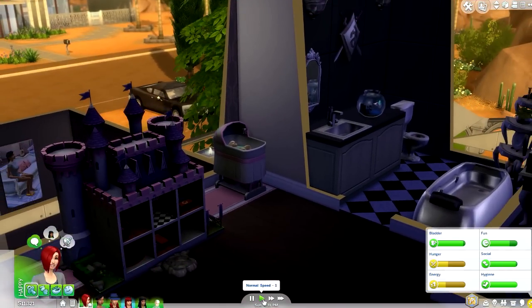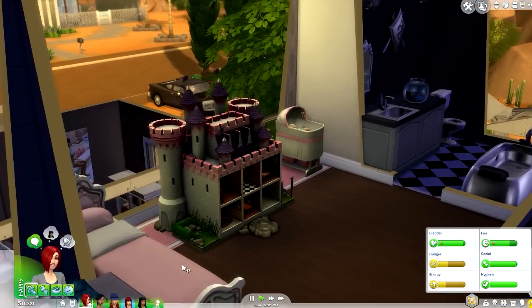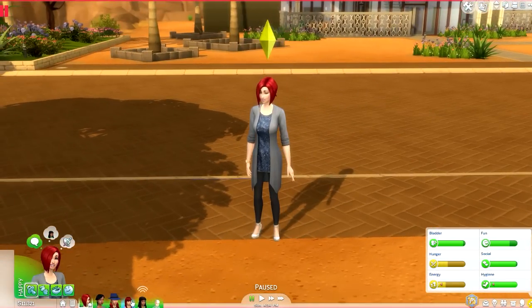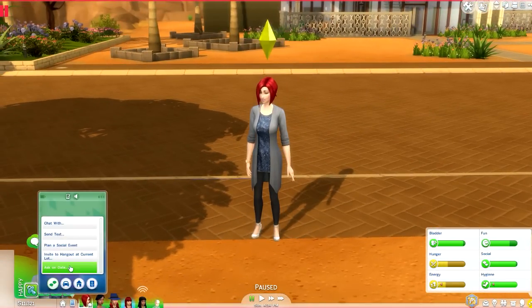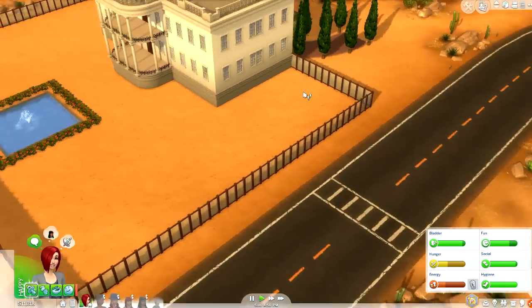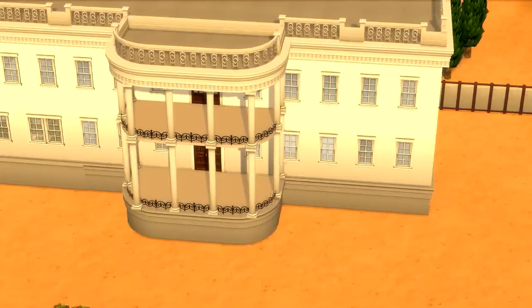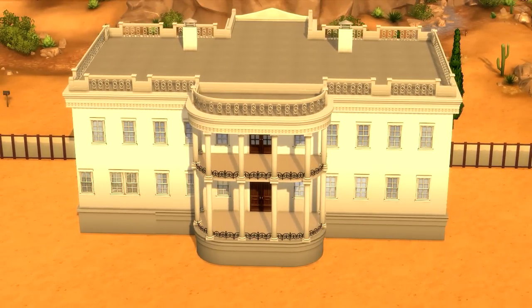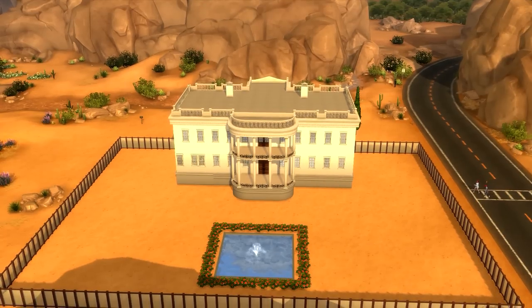We need to go and have a baby with someone. So before we've even fully got back from the hospital — not even entered the house — we're going out again to get pregnant. Let's go traveling! We have arrived at our destination, and if you are American you should know what this building is — this is the White House! Isn't this fantastic?